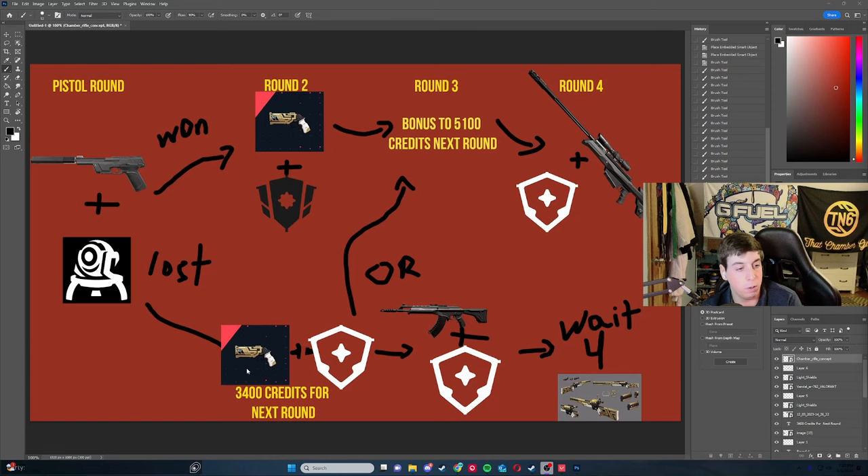If you got a kill or two in pistol, you could possibly buy five or six. The reason why is that you want 3,400 credits - that's the amount to buy a Vandal or light armor. If you don't want to do that, you could also bonus to round four.